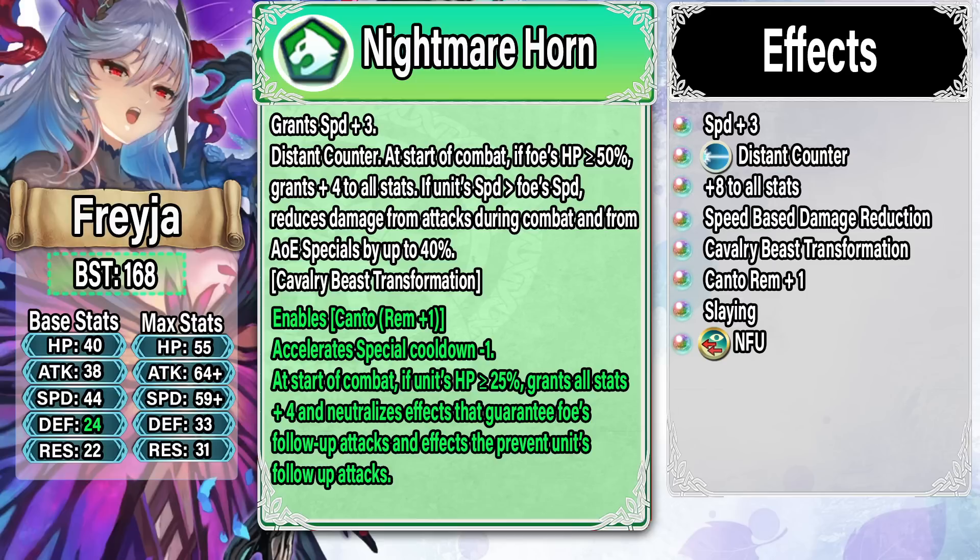As an omni tank, Freya just does not succeed. She's cavalry with way fewer stats, doesn't get mythic buffs, and compared to an infantry omni tank she's missing so many layers of damage reduction. Her weapon damage reduction is weaker, the beast transformation damage reduction is conditional and only against the first hit, and speed-based damage reduction from Speed Smoke 4 requires her to be in combat first before it activates — and typically the most powerful nuke will go first. As a beast and cavalry unit she's also very limited on skill inheritance, so she can't get things like Vital Astra or other effects to stack that speed-based damage reduction.